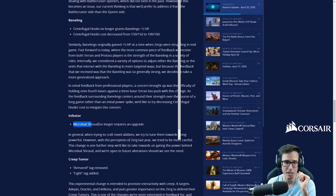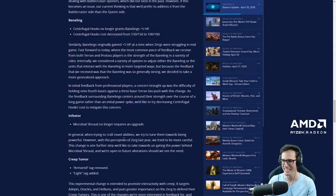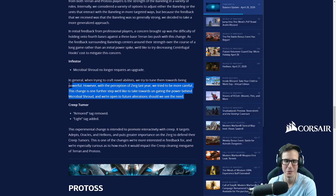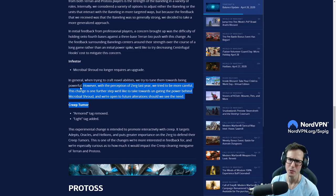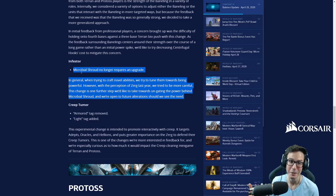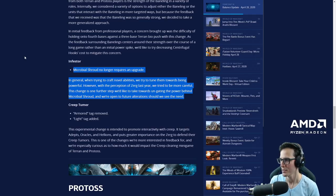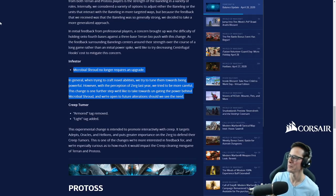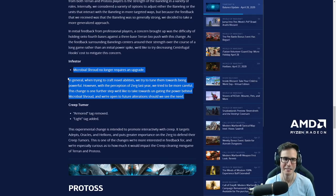They've gotten rid of the upgrade needed for microbial shroud — thank god. That may actually be a useful upgrade now. In general, when trying to craft novel abilities they tune them towards being powerful, but with the perception of Zerg last year they were more careful. This is one step further towards ungating the power behind microbial shroud. Now, if you happen to have some infestors out for another reason and you end up with hydras versus libs, BCs, or carriers — you know what, you can throw down a microbial shroud. It's something you'll actually find an opportunity to use. They needed to make it more accessible; it just wasn't being used.